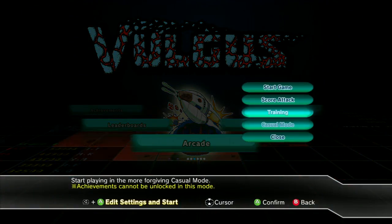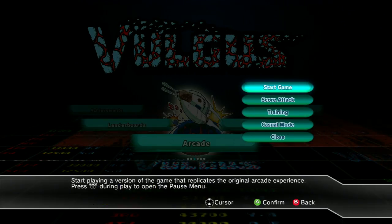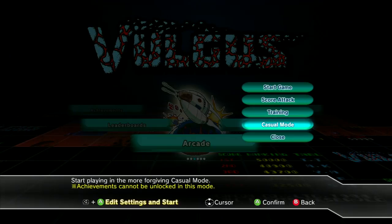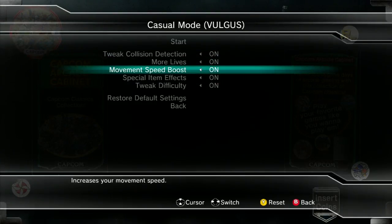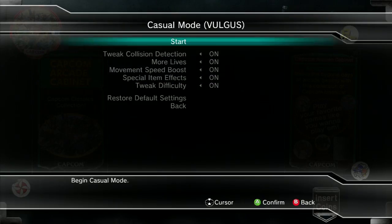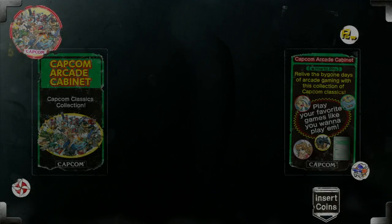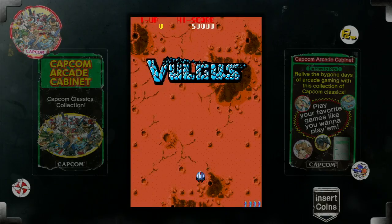All these games have a casual mode. In addition to regular mode, casual mode goes beyond what even the arcade dip switches would let you do, by just straight up making the game easier in a lot of basic ways. Most games have tweaked collision detection, so you have a smaller hitbox, more or less. They give you more lives and different stuff like that. But you don't get to save to the leaderboards or unlock achievements if you're doing that.